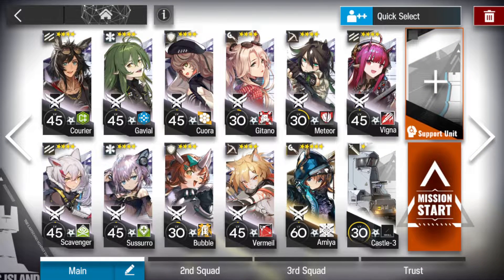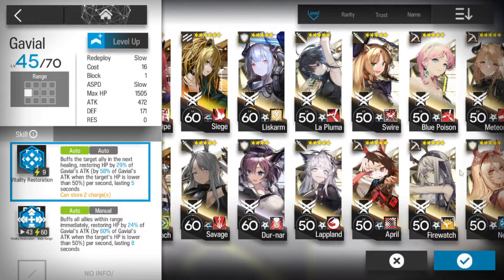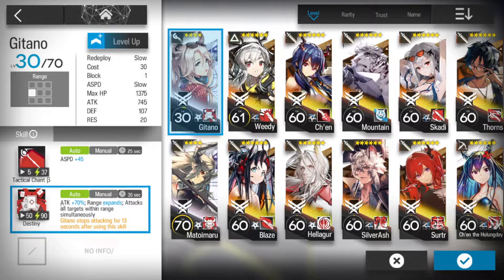If you have an AoE healer, feel free to use one where we'll have Gaviel. Our tank down there is going to be Kurir — he shouldn't be taking a lot of damage. Perfuma has an AoE map healer, so if you have Perfuma, use her. If you don't, just use a single target. Two standard defenders, preferably ones with defensive skills because they will be taking a decent whack of damage. Gatano is using skill two. Any AoE caster will work.